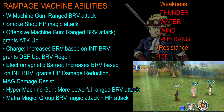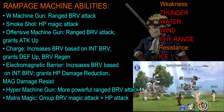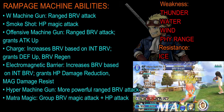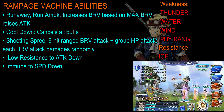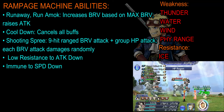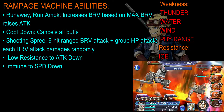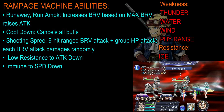It also grants itself a magic damage resist buff. Next, it has Hyper Machine Gun, which is a more powerful version of W Machine Gun. And it has Matra Magic, which is a group brave magic attack plus an HP attack as well. Next, it has Run Amok — when it gets to a certain point of its HP, it increases its brave based on its max brave and raises its attack as well. Next, it has Cooldown, which basically cancels all its buffs. And finally, it has Shooting Spree, which is a 9-hit range brave attack plus a group HP attack.